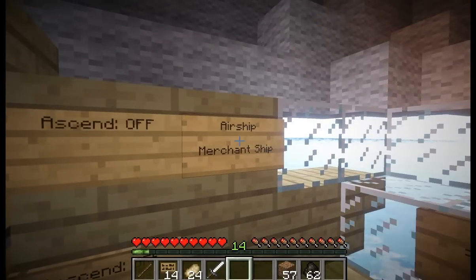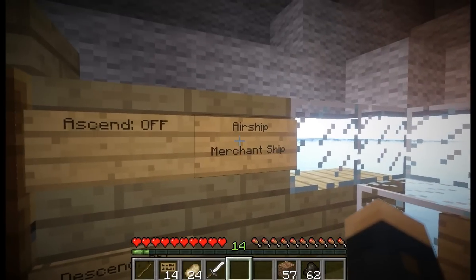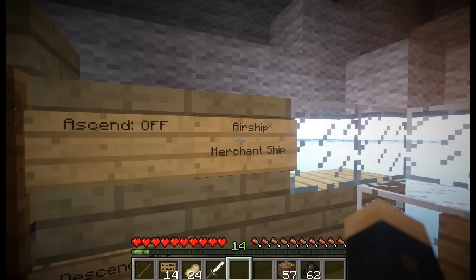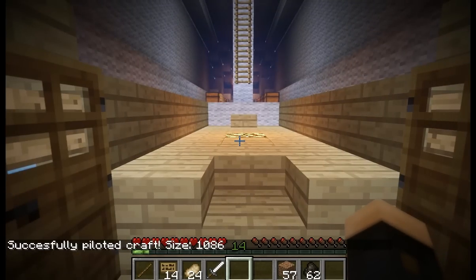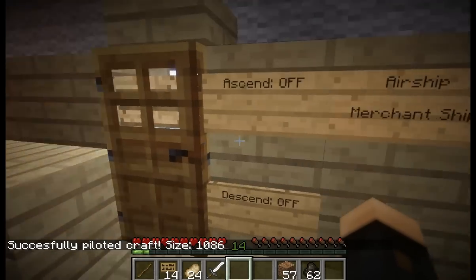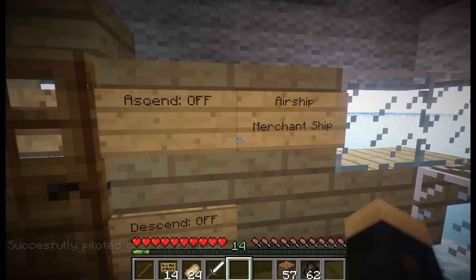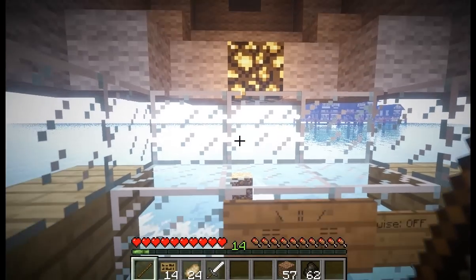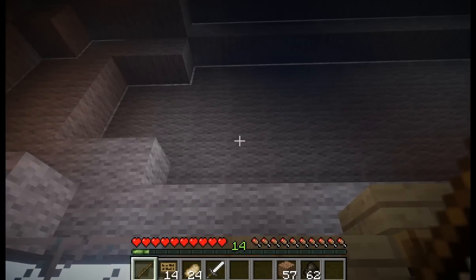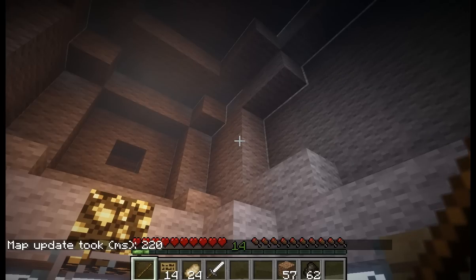Now we're going to take command of our new airship. All you do is right click on the sign which says 'airship.' If this was a submersible airship it would say 'sub airship,' or 'big airship,' or 'air skiff' for one of the little fighters, and so on. You right click and it says 'successfully piloted craft' and tells you the size. The most basic form of motion in Movecraft is to take out the stick - the basic piloting tool - and simply right click in the direction you want the airship to travel.